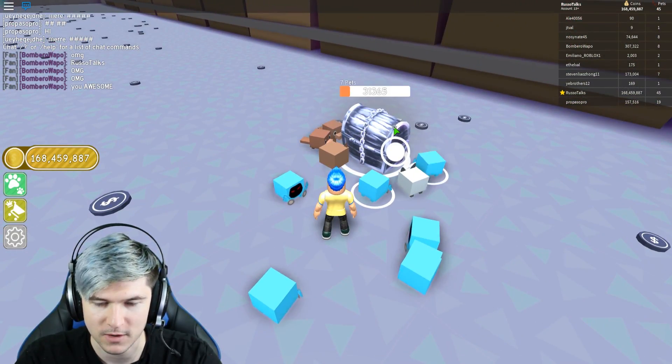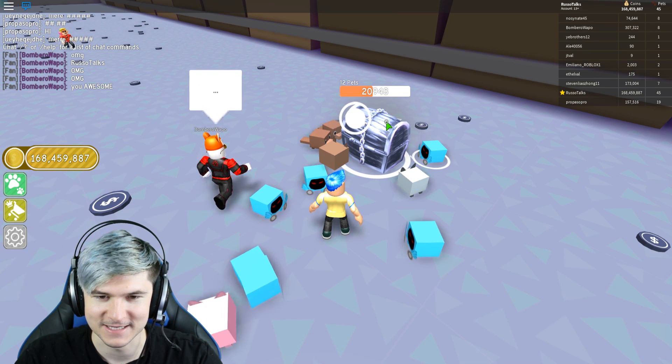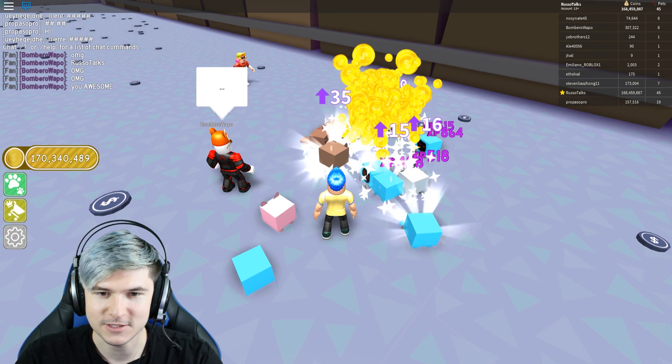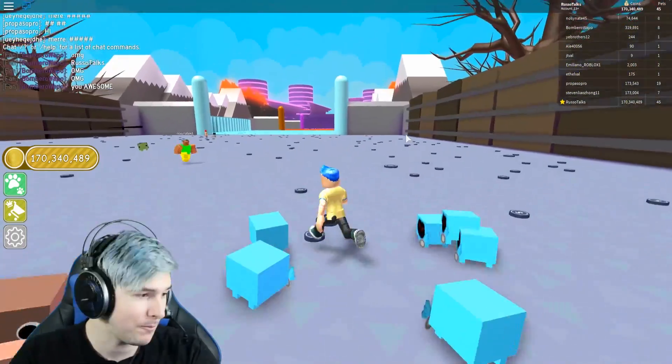He's got some pets working on this chest right now — let's help him out. If we put all my Dominuses on this guy... oh my gosh, it does it so quickly. It's so fast. There you go buddy, got you some help. I can help people now. I can go around and help people get chests, because it's very hard.